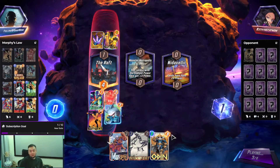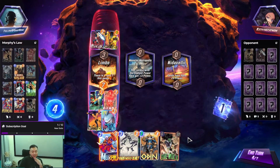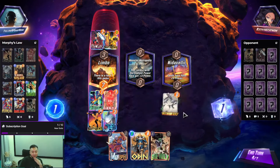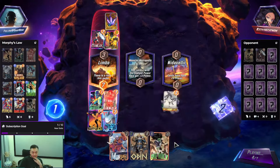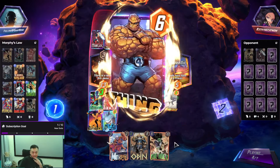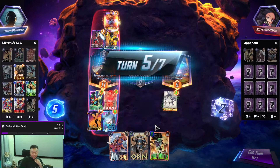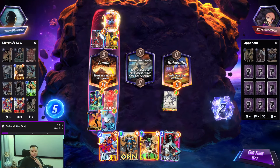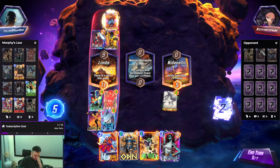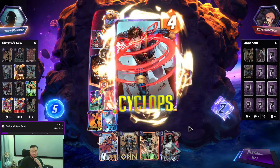We got Odin — do we snap? We can play Ironheart first. Snap! It's clobbering time! Do they have... I'm going to skip this time. Ironheart.